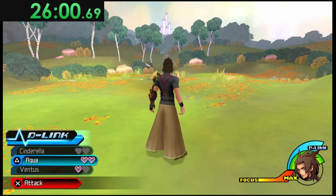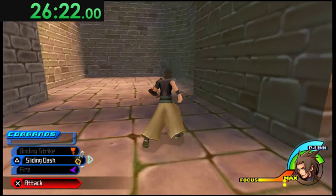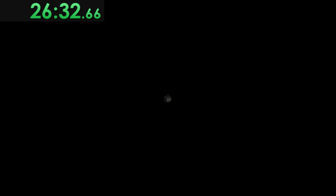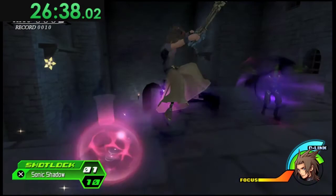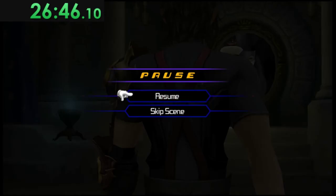With Aqua at level two your combos change to Magnet, Thunder, Mine Square. Head back towards the mirror — I do a Sliding Dash here because why not — and go back the way we came. We can use Flame Salvo movement to get across since we got it before the mirror, so we don't need to worry about the chest.